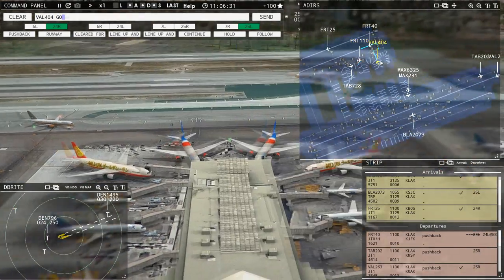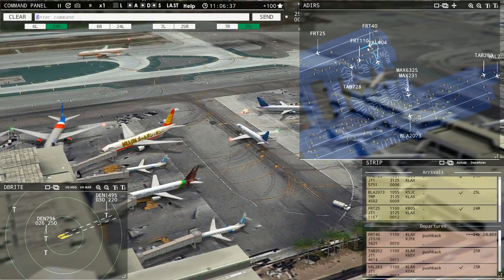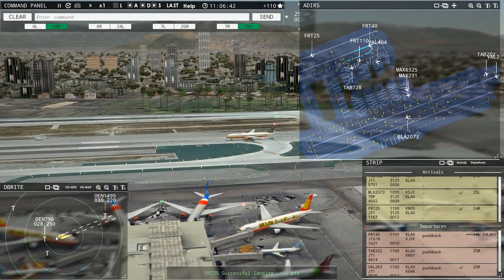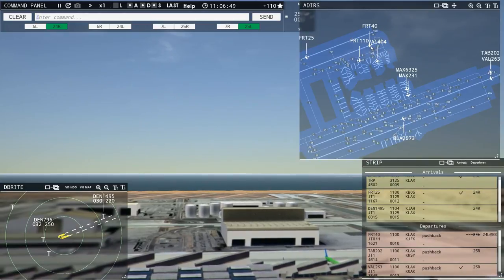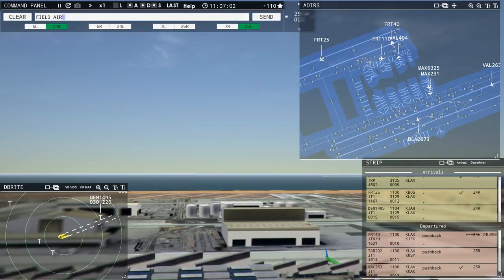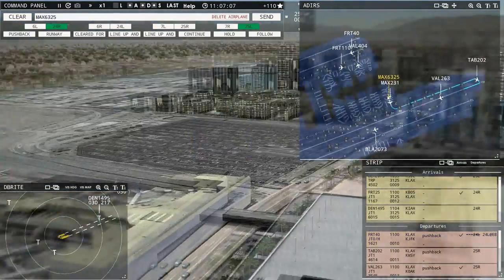Leslie 202, runway 25 right, line up and wait. Magic 231, runway 25 right, taxi via Bravo. Magic 6325, runway 25 right, taxi via Bravo. Field Air 110 ready to taxi — is the tug gone? Yes he's ready to go. Field Air 110, runway 24 left, taxi via Echo. Runway 24 left, taxi via Echo, Field Air 110. Leslie 202, runway 25 right, cleared for takeoff. Field Air 25, continue taxi. Value 404, runway 24 left, line up and wait. Value 263, contact departure — Roger, good day. Field Air 40, contact departure — Roger, good day.